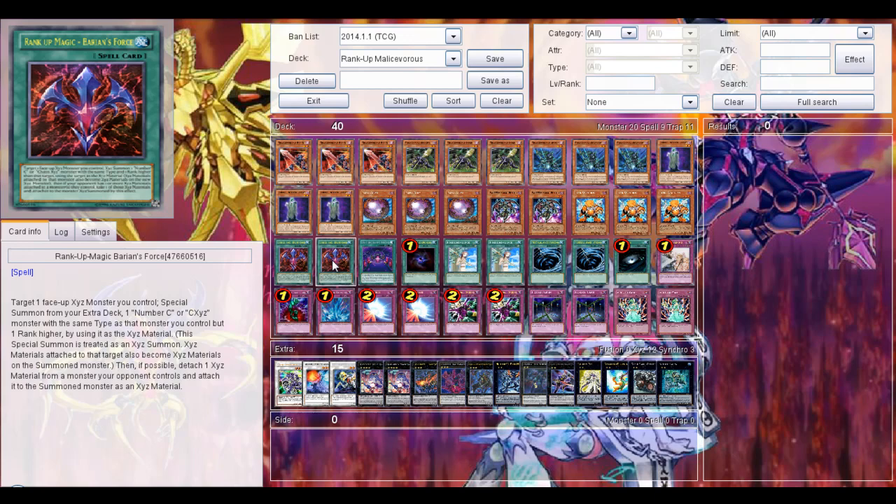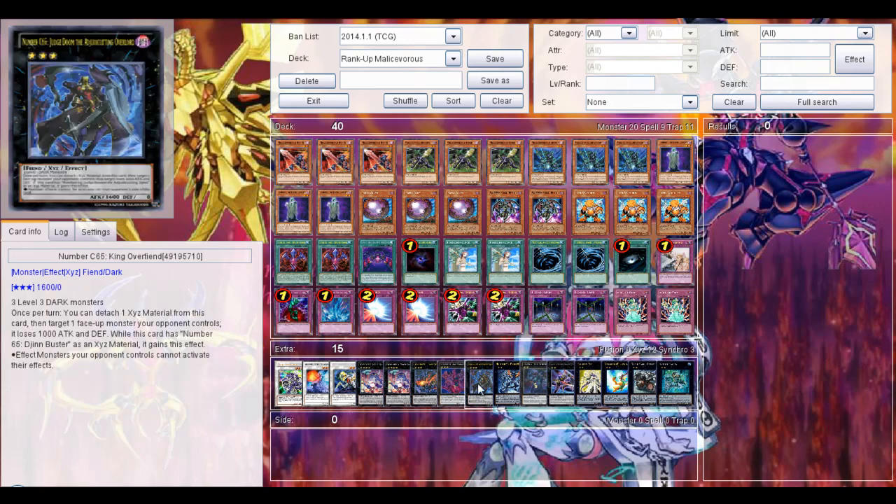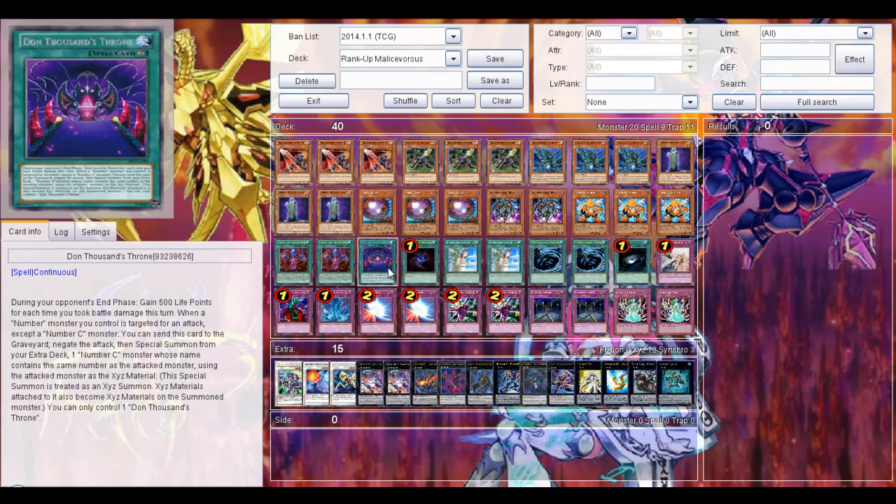Spells: 2 Rank-Up Magic Variants, of course, to summon out your Chaos Numbers — Chaos 96, Chaos 43, and Chaos Number 65. Really good. With 1000 attack, basically to use in the end phase you gain 500 life points each time you took battle damage this turn. And then a Number monster can only be attacked from a Chaos Number monster. You can send this card to negate the attack if it has a special summon except one Number C monster whose name contains the same number as the attacked monster, using the attacked monster as Xyz Material.